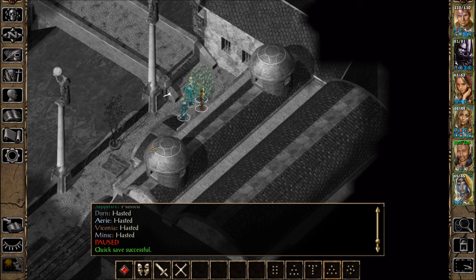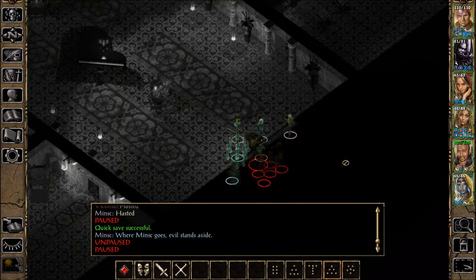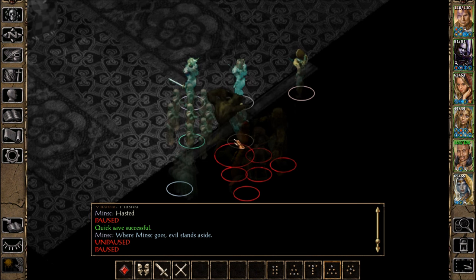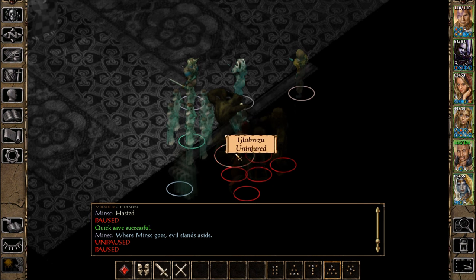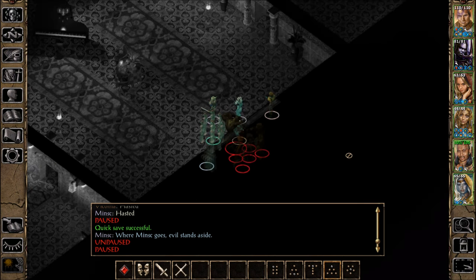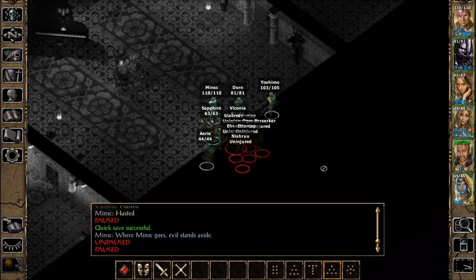Alright. Where Minsc goes, evil stands aside. Minsc, we'll see if that actually happens. Yeah, here's a bunch of evil — I don't think any of this stuff is going to be standing aside. Glabrezu and Enishru. Glabrezu, Ettercap, Ogre Berserker, Ettercap, Ifridi, Enishru. I don't really care about the other things — I'm nervous about the Genie and the Enishru and the Glabrezu. Ifridi, not Genie.